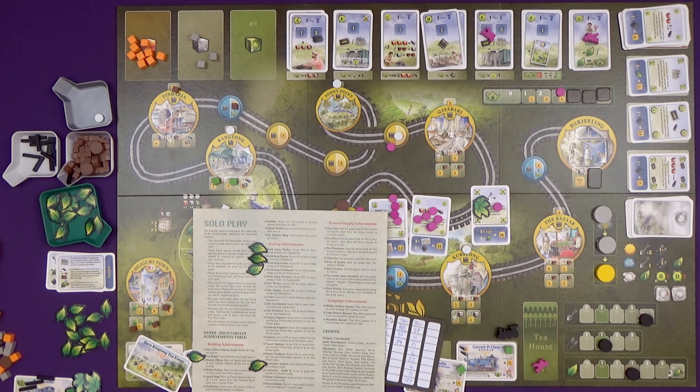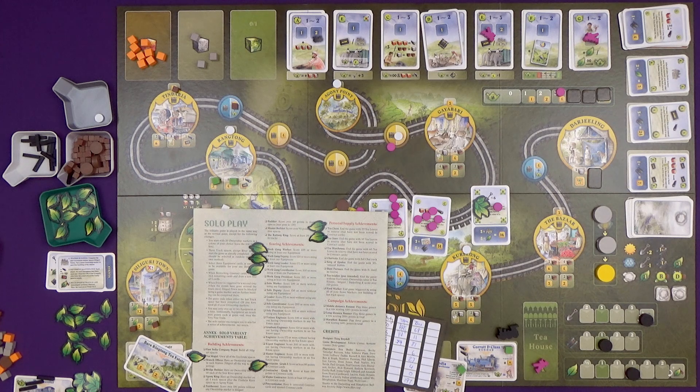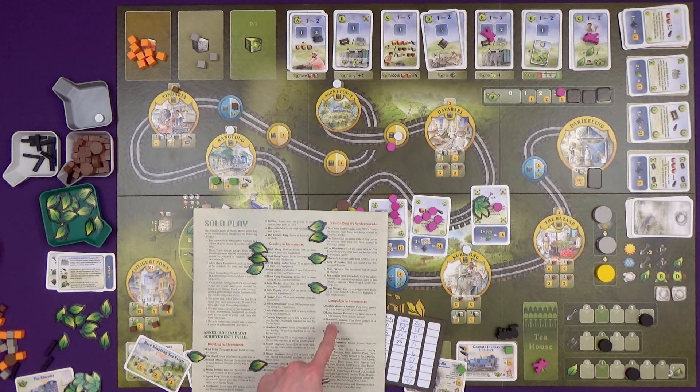Without using any equipment is another one as well. Without having any ownership marks in tea estate spaces. Points in contract cards - I've got Contractor Grade One because I scored 81 and 87 points in contract cards; 100 is the next rank. Procrastinator: have four or more unscored contract cards - maybe I could have done that while I was dawdling at the end of the game. I had 54 tea leaves so that gives me Tea Chest and Tea Store, but not quite Tea Warehouse which wanted 60. I get Chaiwala - I ended the game with a full chai track. I did not have 30 unused rubble - I had 7, spending it for workers.